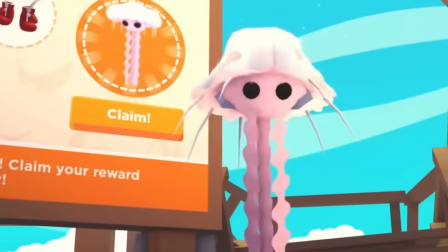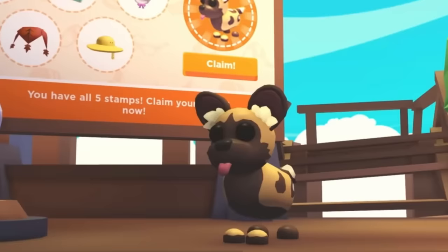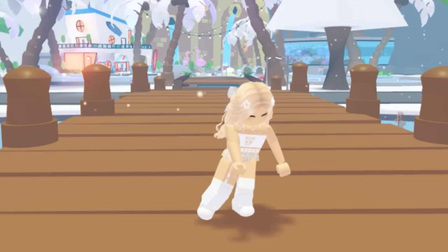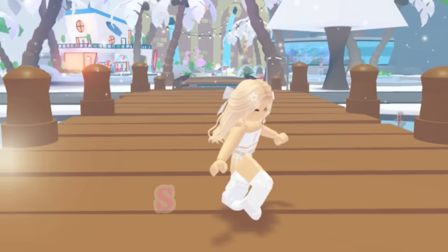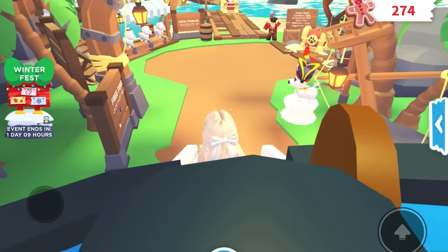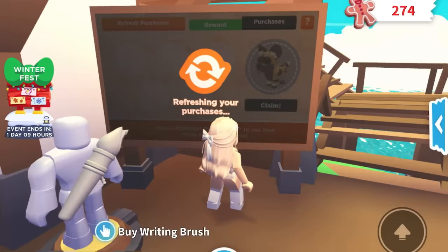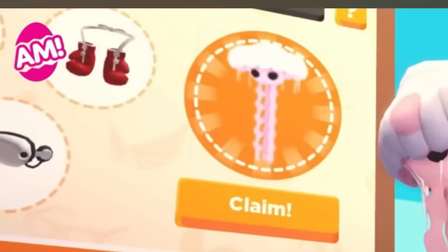We're also getting a jellyfish. Remember we had the African Wild Dog? You can get the jellyfish the same way. I'm going to claim the African Wild Dog to show you, because you can get both in the exact same way. Let's head to the petware shop — go to the left and you'll see this section. On Thursday or after Thursday, you'll be able to get the jellyfish in the exact same spot instead of the dog.